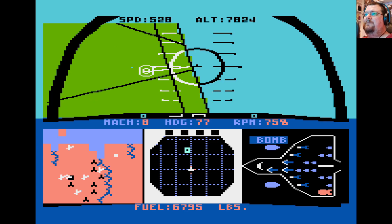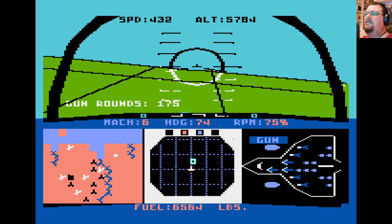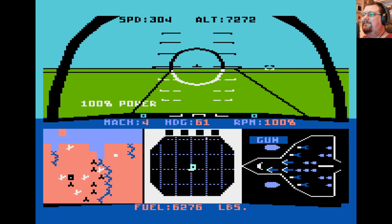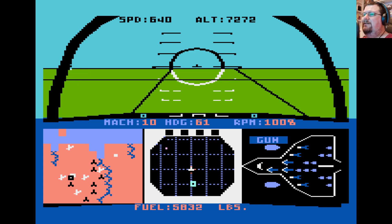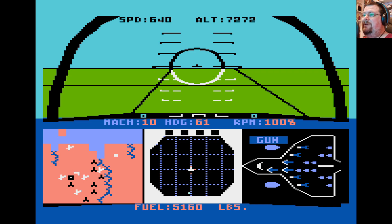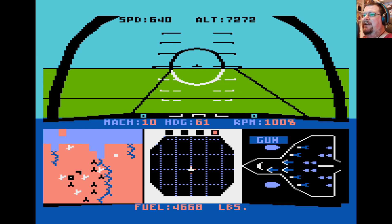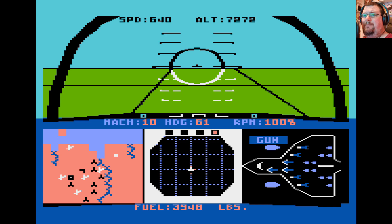That multi-function display — I say multi-function display, it has a single function in this, but in the real aircraft it's a multi-function display. Oh there is the target — that's never going to hit that. Nope, missed. All right, so I guess we're going to have to go and restock. We're also getting a bit short on fuel as well. Just don't hit the afterburners — oh there's a missile on the way — have some flares. That blinking red light is our fuel light, so hopefully we can get far enough across the map to be able to restock.